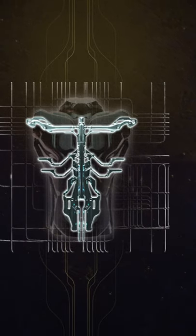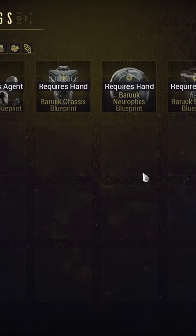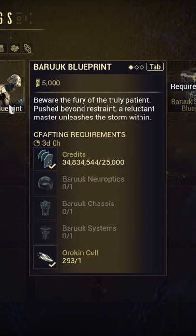The annoying thing is buying Baruch will take some time as you have to level up your standing. So get farming and run a lot of Profit Taker, because trust me, you're going to need to.